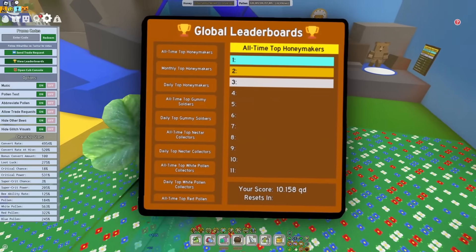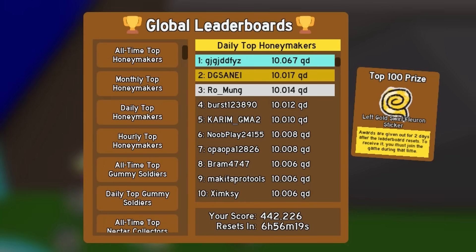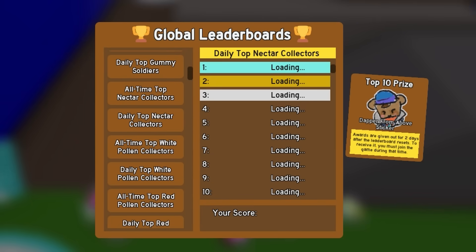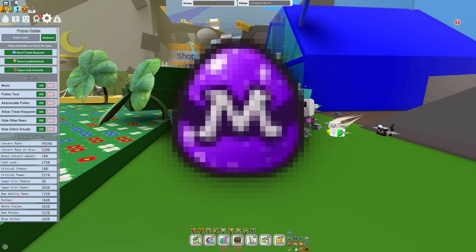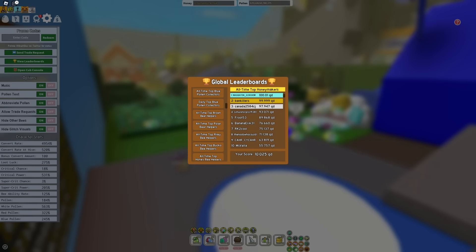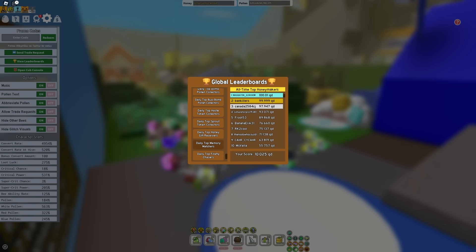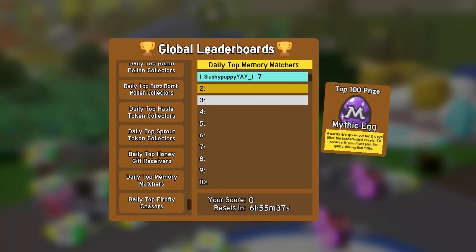So Onnit released the leaderboards, and a couple of them have rewards — like the Daily Top Honeymakers get this Golden Swirl sticker, and the Nectar Collectors get this Dapper Bear sticker. Well, for some reason, Onnit decided to add the most overpowered reward, and it's honestly one of the easiest rewards to get. So if you go to View Leaderboards right now, scroll all the way to the bottom — Daily Top Memory Matchers — and if we click on it, the Daily Top 100 get a mythic egg.